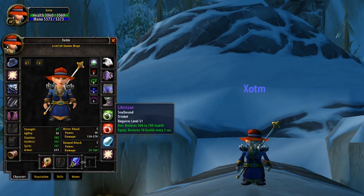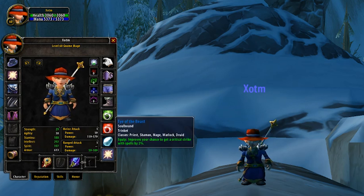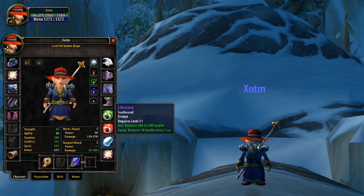However, saying that, there are two trinkets that are good in every situation, and these are going to be the Lifestone and Eye of the Beast. Lifestone may not look great at first, but essentially it acts as a healing potion that doesn't share a cooldown with any other healing items.